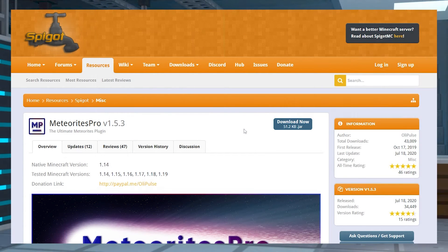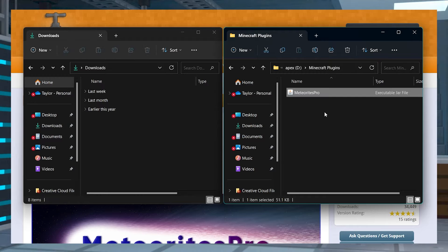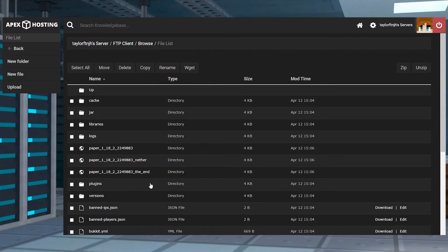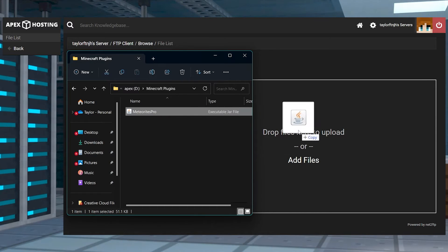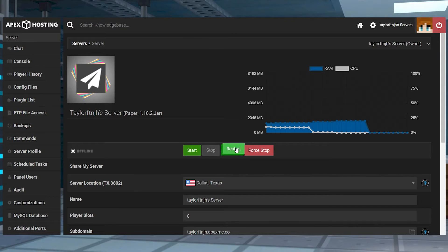Head to Meteorites Pro on Spigot and press the download now button, then save this file somewhere easily accessible for later. Head towards your Apex server panel, stop the server, and then click on FTP file access near the top left. Log in and head to the plugins directory. In the top left corner, press upload and on the next page, drag and drop the file into the upload area. Once this is 100% uploaded, you can use your server name at the top of the page to return to the main panel where you can restart the server.